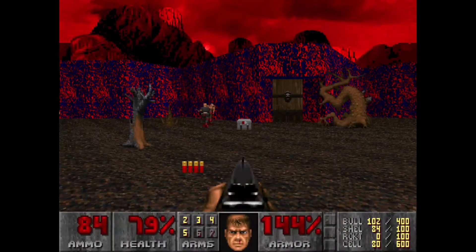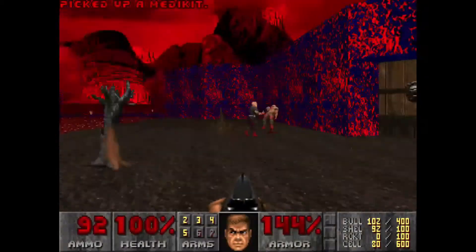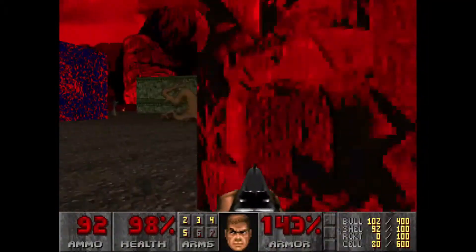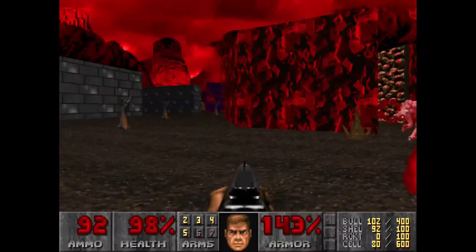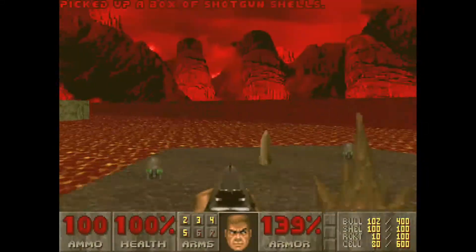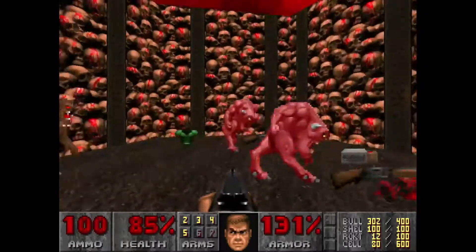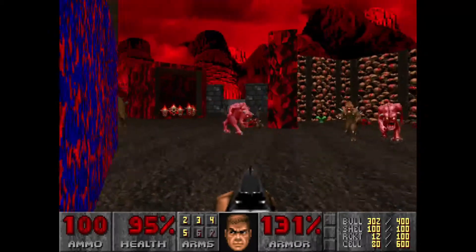On to the next map. This map I could beat in less than 20 seconds using a glitch where you can press the secret switch through the wall. However, I wanted this to be a glitchless nightmare run, so I decided not to do that exploit. If you watch my 100% ultraviolence playthrough, I actually show you not only the normal way to get into the secret exit, but also the cheap way — where you don't have to fire a single shot or kill a single enemy. You literally just run to the switch and press it.